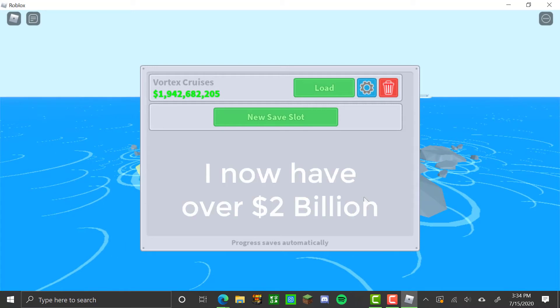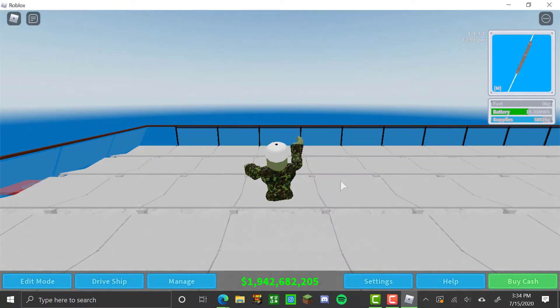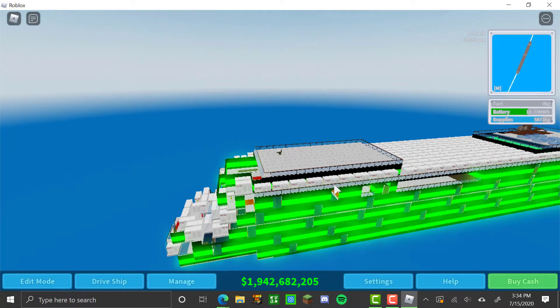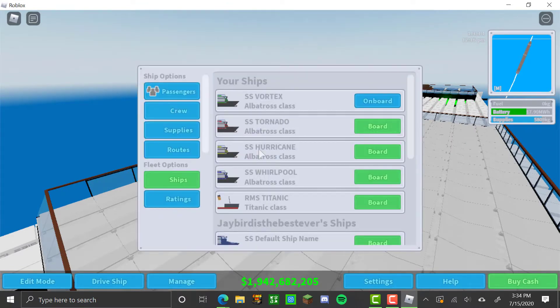I'll show you how to get as much money as you possibly can. The game did just have an update, so let's wait for everything to load in. I'll show you that I have four albatrosses, which are the most expensive ship in the game, and a Titanic.